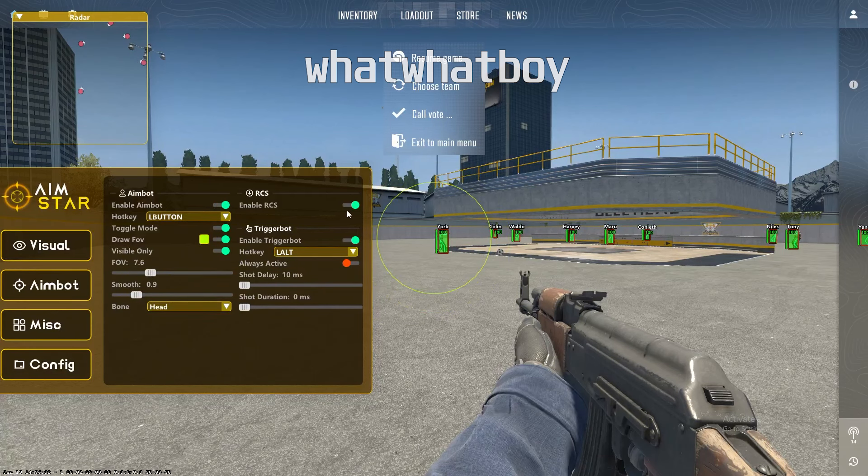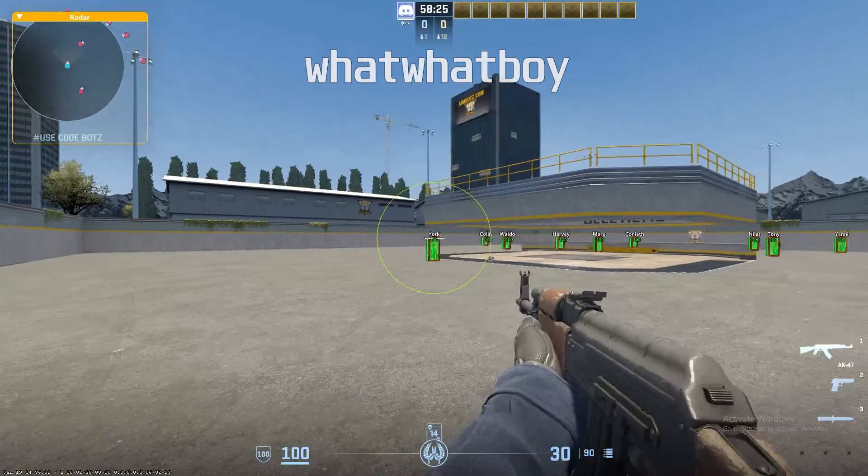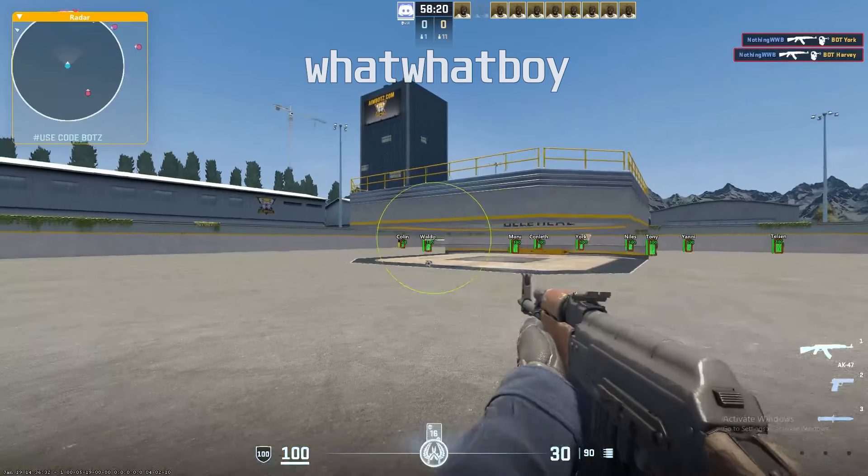That's the aimbot tab. You can change visuals and RCS in the misc tab. There's a headline option that draws a line showing where the head is — so if you shoot up where the head is, you'll get a headshot.